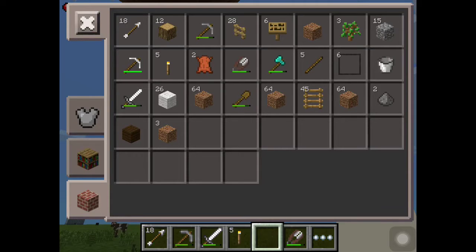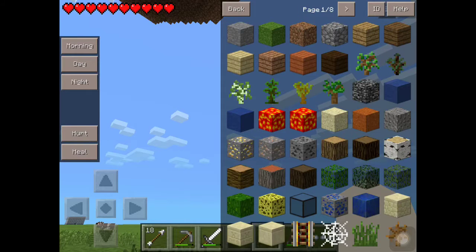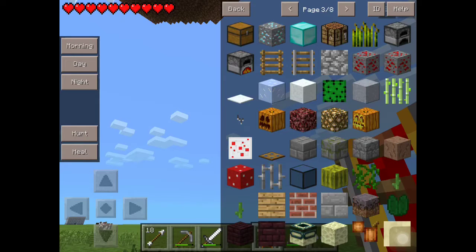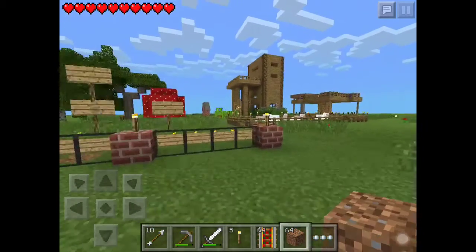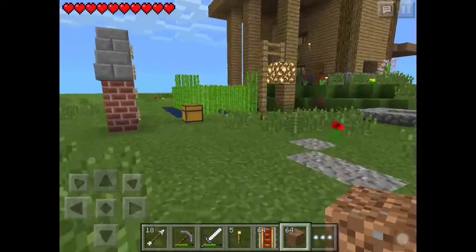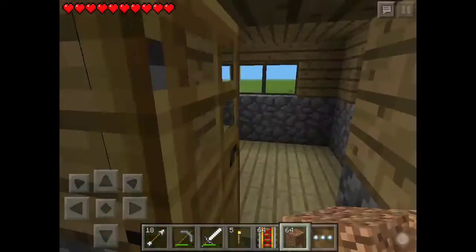Let's make the minecart system — it's not one of the challenges but I'm doing it anyway. Now we have two stacks of wood. We're going to make it out of wood, of course. Let me put all this dirt back, organize my inventory, and I'll be right back.